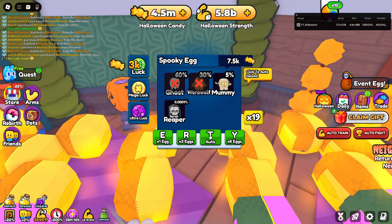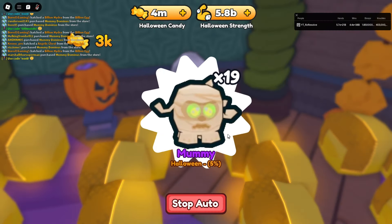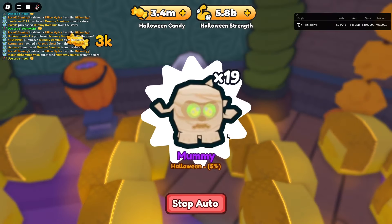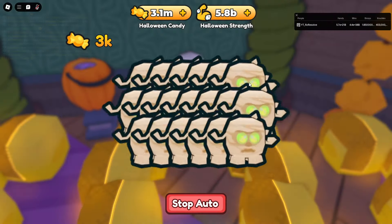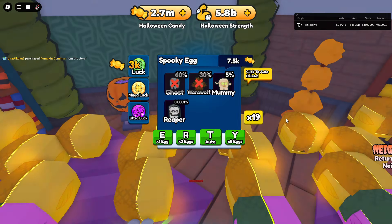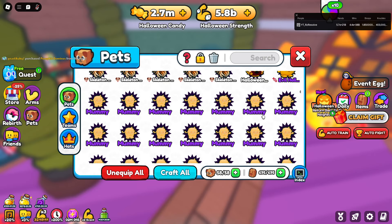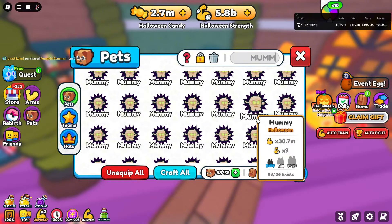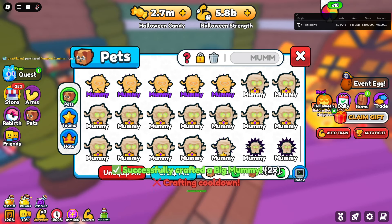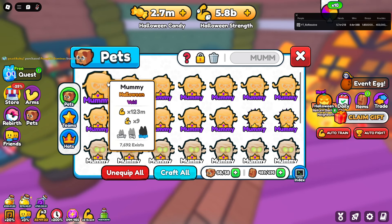Let's just spend all of our candy, since we're going to be able to get a lot of it back anyway. Obviously we're going to get all mummies — they're only 5% chance but with all the luck I have on... let's just spend them all. I really need more pet storage. Ever since I got all the skeleton ducks, I haven't had a lot of storage. Let's make sure these are the only things in here. Let's craft all — these are 9x to start with.